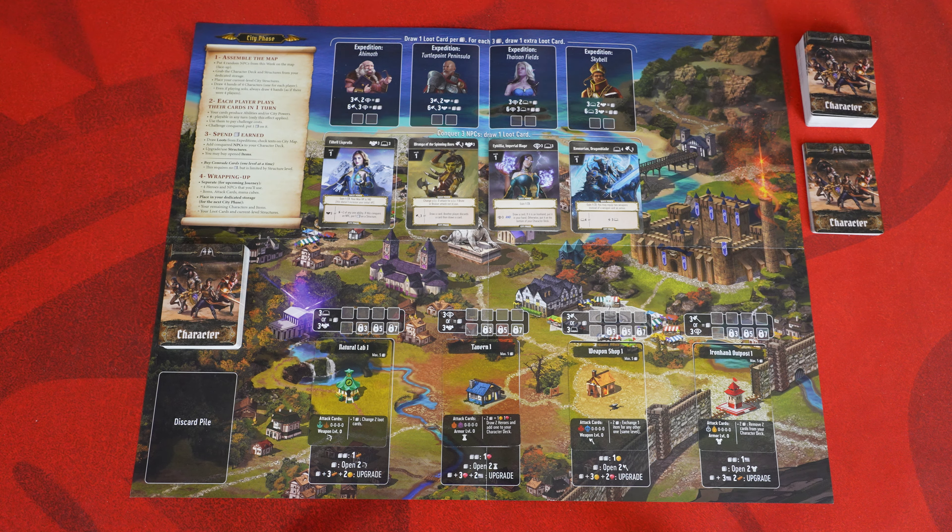Completing structure challenges is how you'll buy and upgrade your items, as well as increase the level of cards you can use for your heroes. The more cubes you add, the more you can do. To add a cube to a structure, in this example you can either pay three spycraft or three diplomacy to add a cube of any color, and you can do this repeatedly or add to another structure. If you can pay for more than one cube at a time, you get all the cubes you paid for. The maximum amount of cubes any one structure can hold is indicated on the structure card itself, and the cubes you place stay there until the end of the city phase.